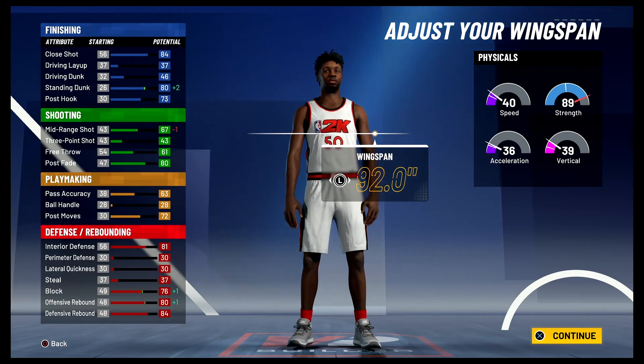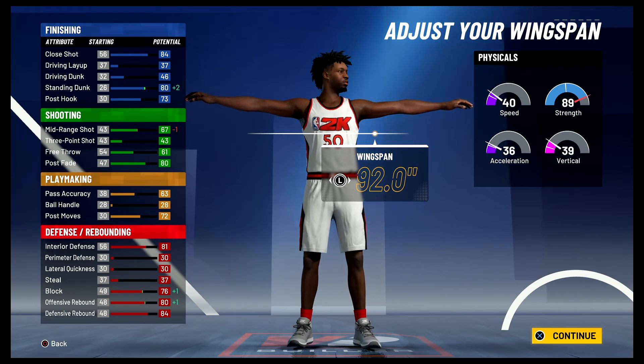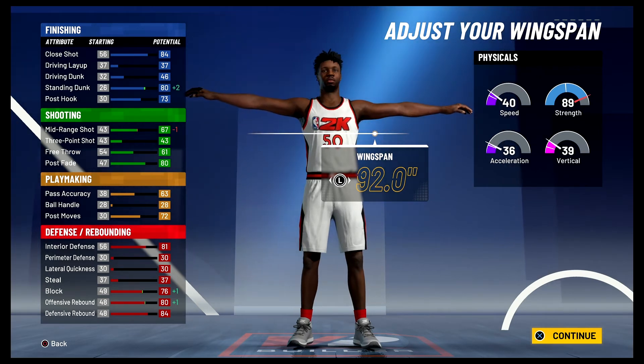Your physicals at 99 overall with the gym rep badge are going to be 48 for speed, 44 for acceleration, 47 for vertical, and 97 for strength.